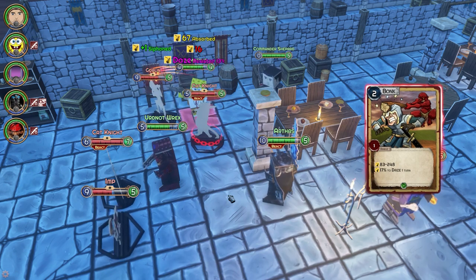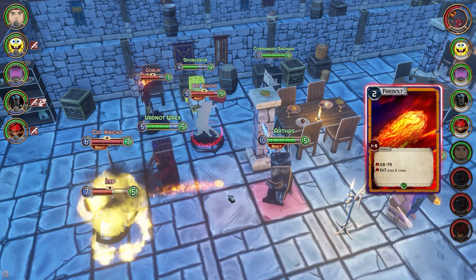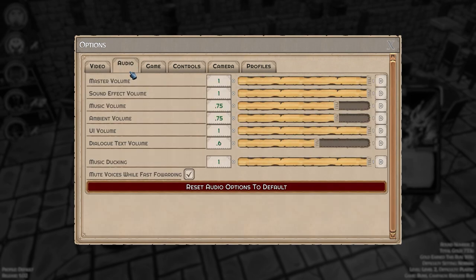It could be somewhere in settings that I just don't see. Let's go take a look at audio. By the way, I turned off the camera automation because while you're playing the game will automatically pan to every piece of action, and I wasn't really feeling that — I kind of like the static 'here's the board' approach. In audio: dialogue text volume, UI text volume, ambient volume, music, sound effect volume. Nothing specifically for character voices. Dialogue text is for campaigns and whatnot.